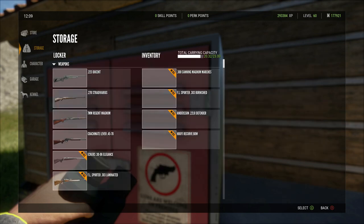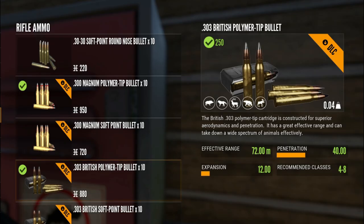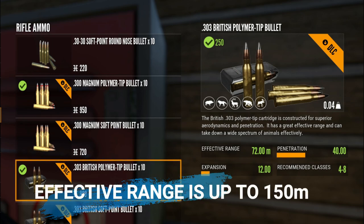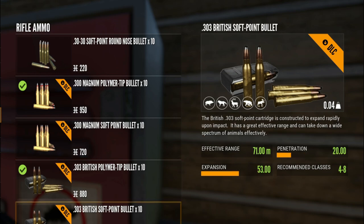That's a pretty good deal. Here is the 303 polymer tip ammo. Ignore the effective range - it is not working right now. I believe the effective range is 200 meters, but I'm having a brain fart. The stats that are correct: expansion is 12 for the polymers, penetration is 40, and this gun is good for classes 4 to 8.